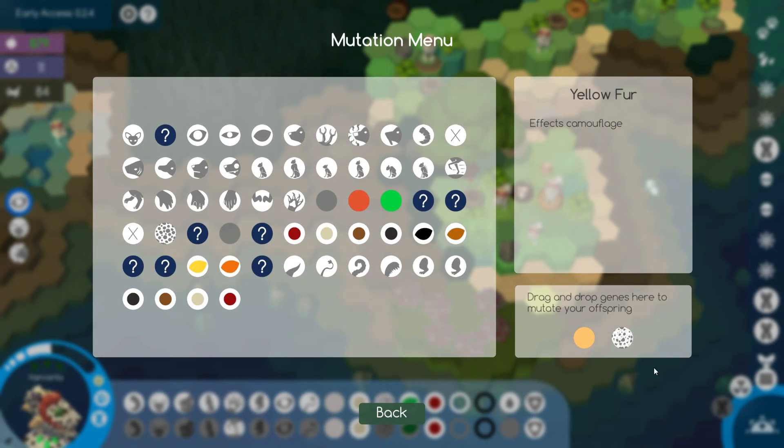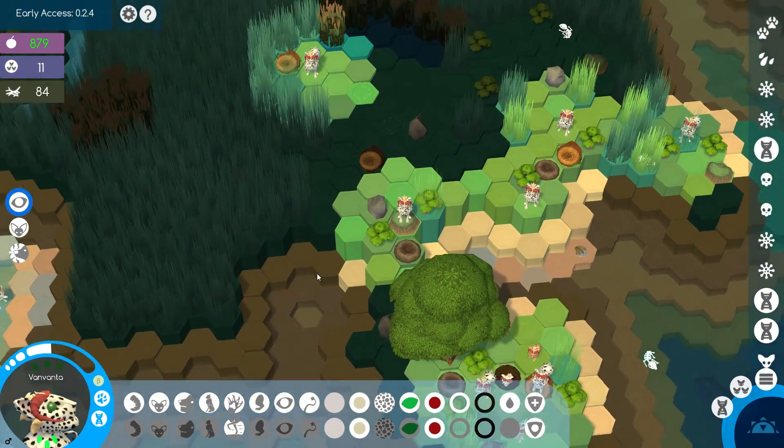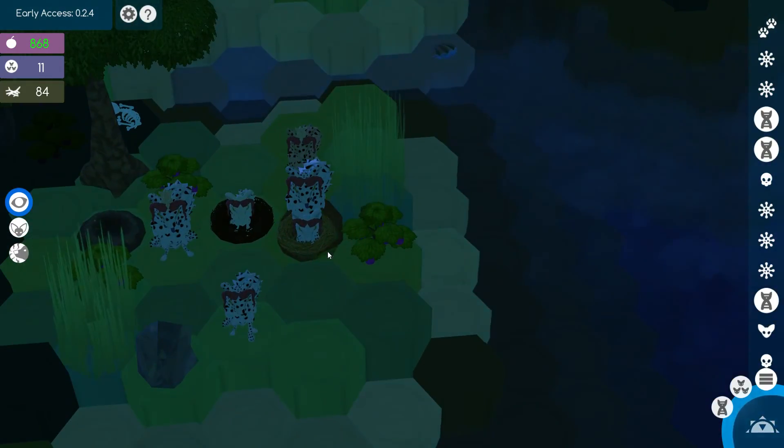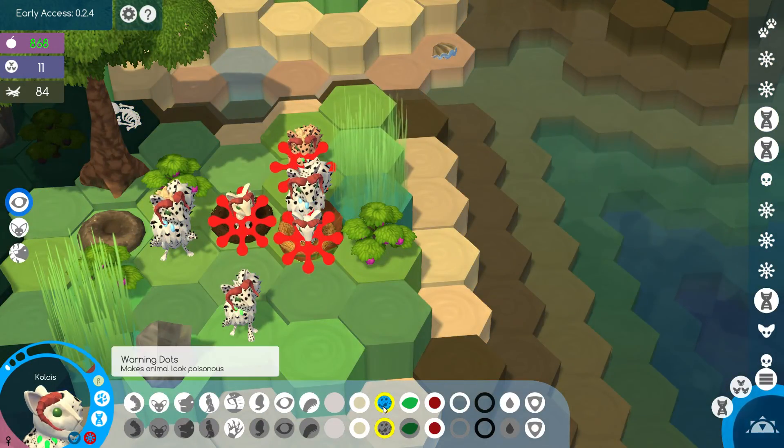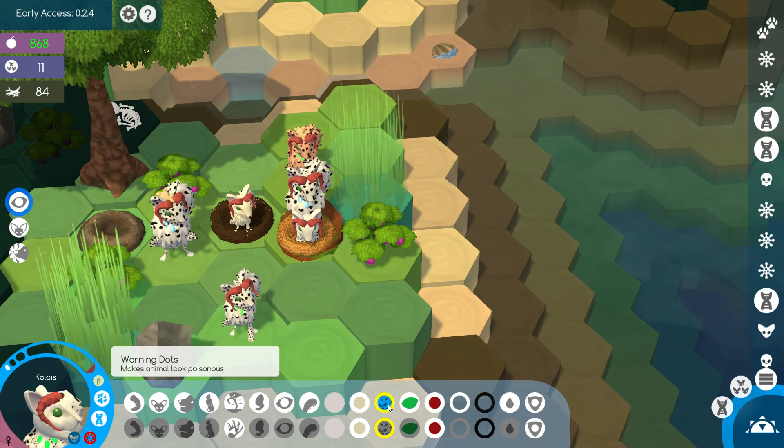We discovered a new gene: gray fur. Gray would actually be nice. What if we added that? Then we can discover yet another color — blue would be cool, but I don't think I'm gonna get that. Let's hope for a good baby. We got another sick baby, but at least we get the warning dots — we have a reasonable chance.